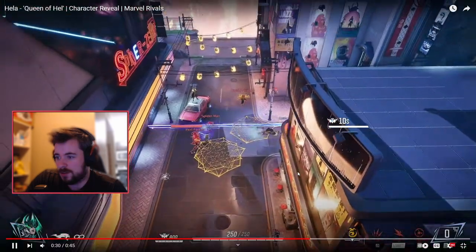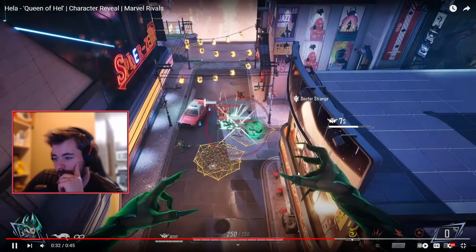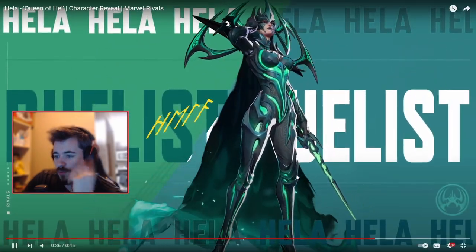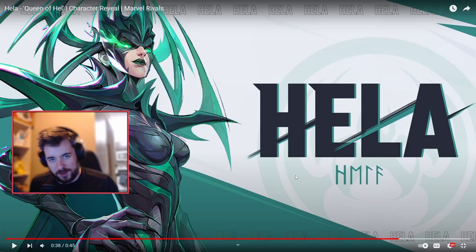And then we got her ult. It looks like she's throwing meteors or whatever — kind of like energy beams and stuff. That looks not broken, but it's an ultimate ability. What can you do about it? It looks like a menace.